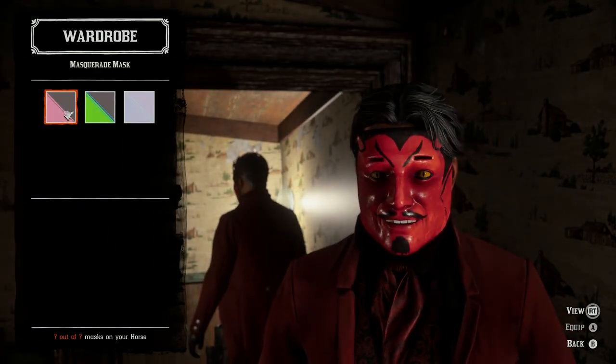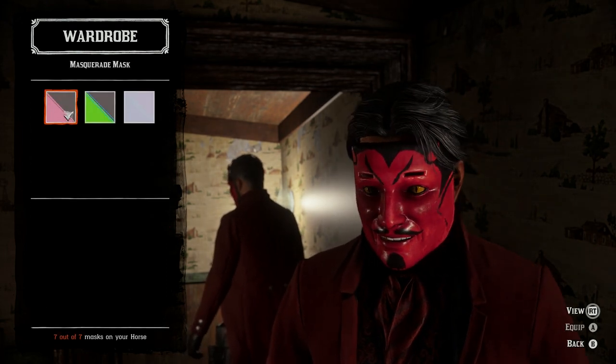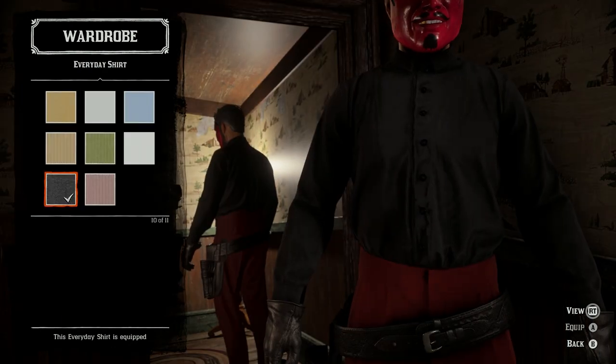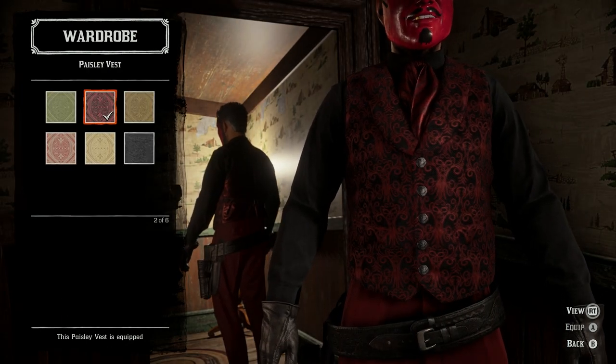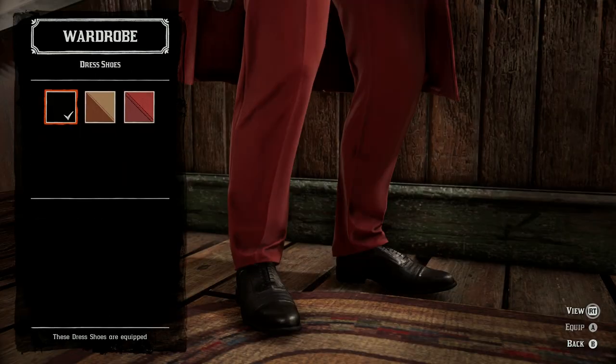First things first, you're going to need the masquerade mask. A lot of the masks in this video are from Madame Nazar and they're limited time so go get them while you can. Moving on, you'll need the shotgun coat with an everyday shirt and a paisley vest with a puff tie, leather gloves, tuxedo pants and dress shoes.